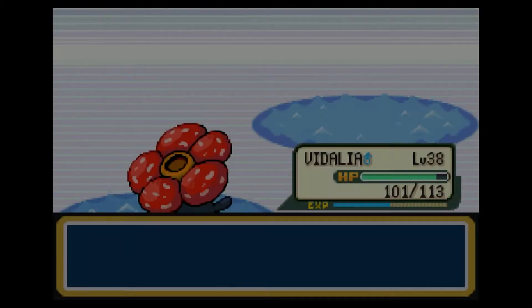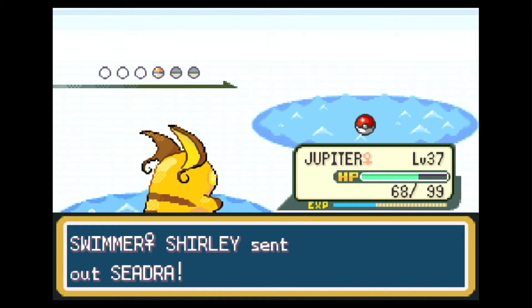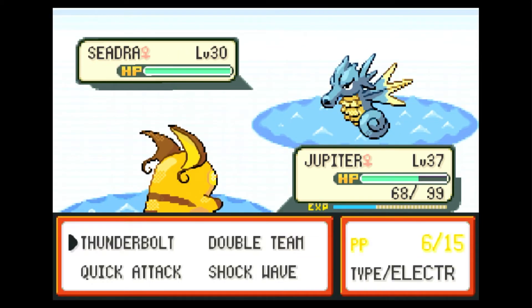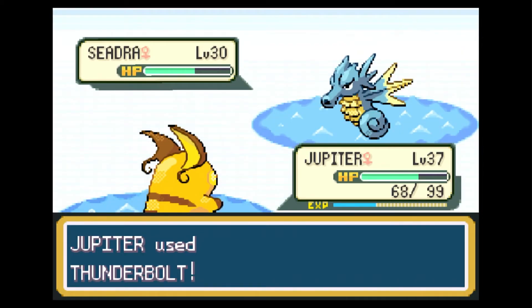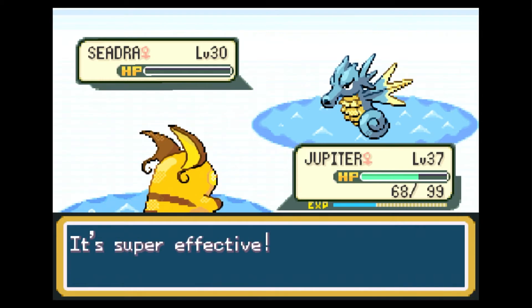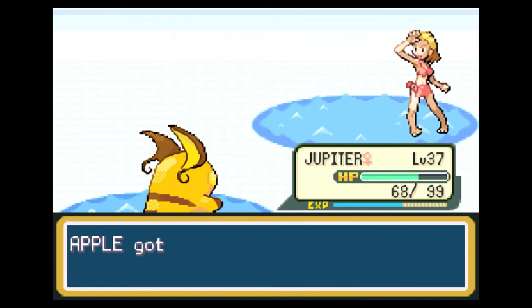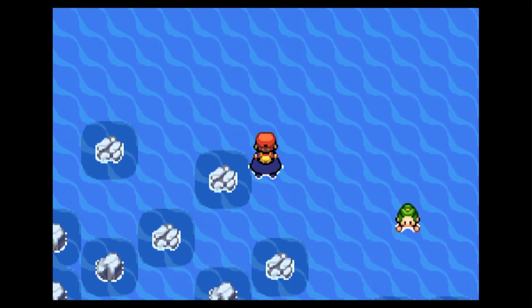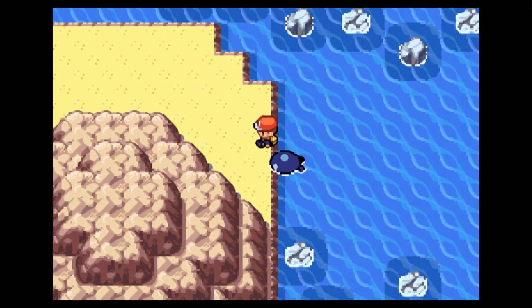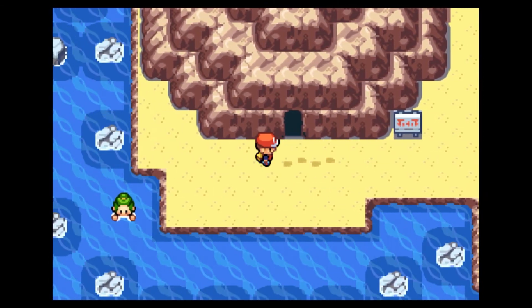Jupiter is right next to getting 100 HP, and that's going to be a great day when that happens because then Jupiter will have some HP to take a hit. Jupiter is a lot more effective in battle now that she's evolved. And here we are — voila. The Seafoam Islands. It is right here — we've made it.